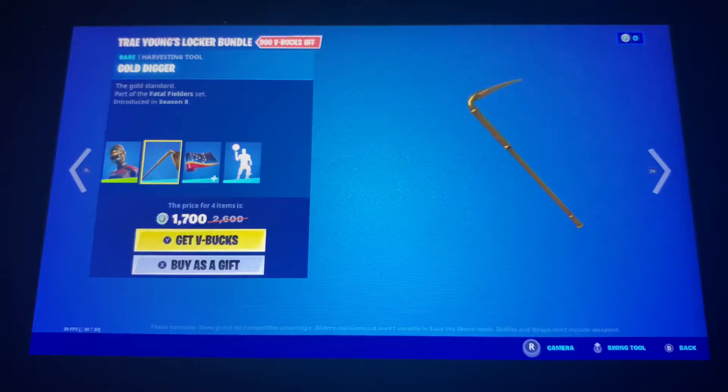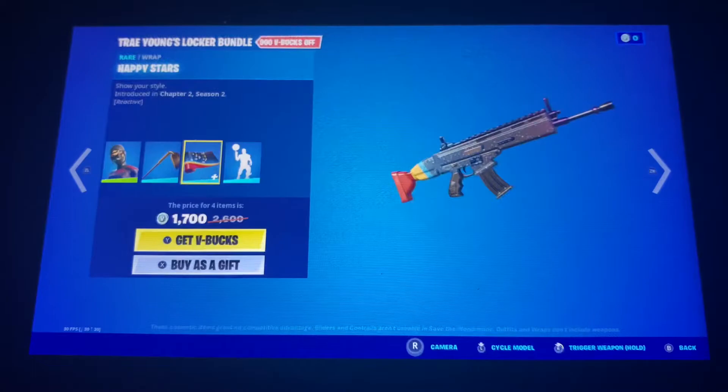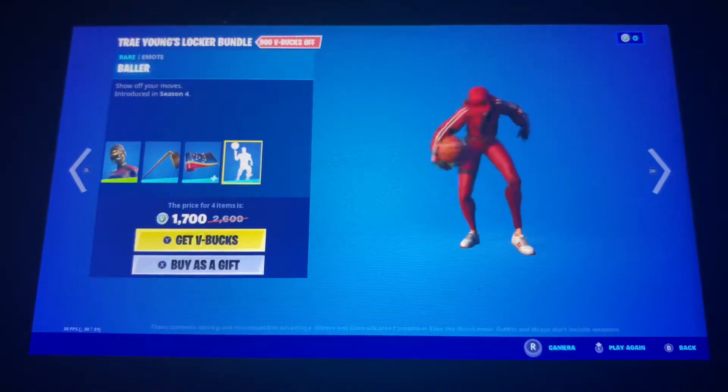We got the Gold Digger Pickaxe, the Happy Stars rack, which has a really cool reactive feature where lights have multi-colored snowflakes, which actually looks really nice, and we got the Baller emote.